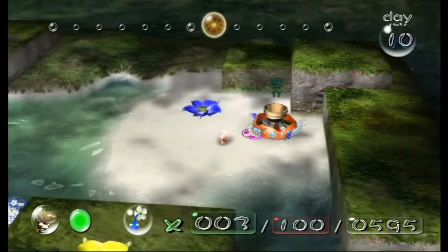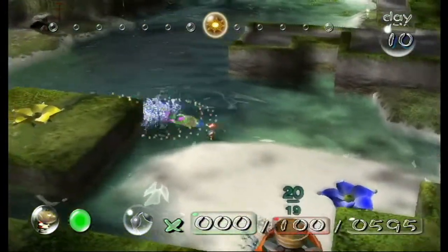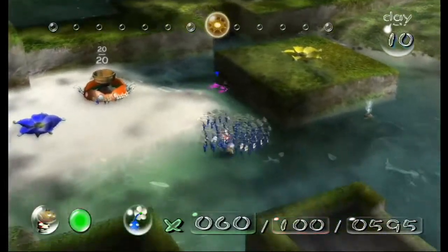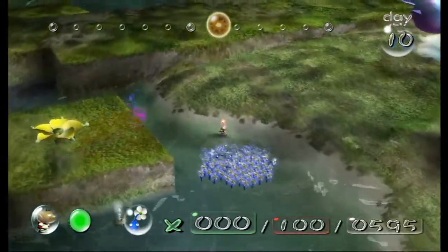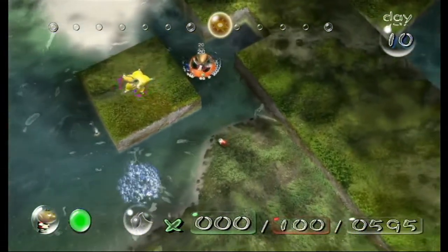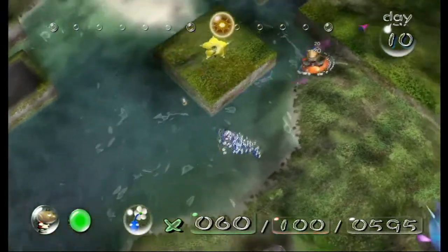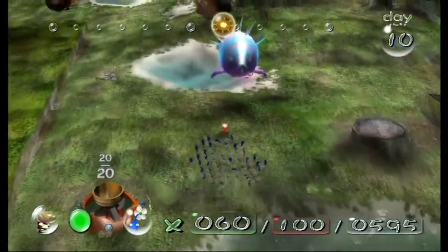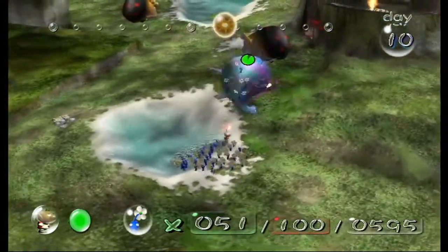This one looks a lot like the Ionium Jet and actually takes the same amount of Pikmin, but I recommend bringing way more than 15 for this. We have to toss Pikmin up onto this ledge near this geyser, and then ride the geyser up and throw the Pikmin to the part. It's a good idea to bring more than 15 in case some fall off the ledge, but for the most part this is pretty straightforward.